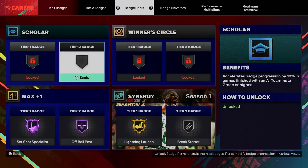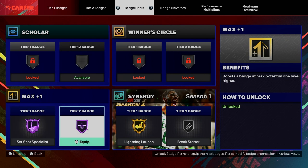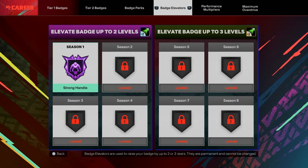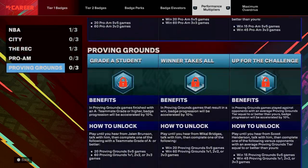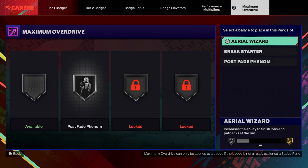This is what I got right now for perk badges — these are my plus-one max ones that I have. This is my Surgency one, and I have my strong handles as my level two badge. For performances, this is what I have so far. Haven't done that much. Maximum overdrive — I don't know what to put here yet — I got that up there for post.